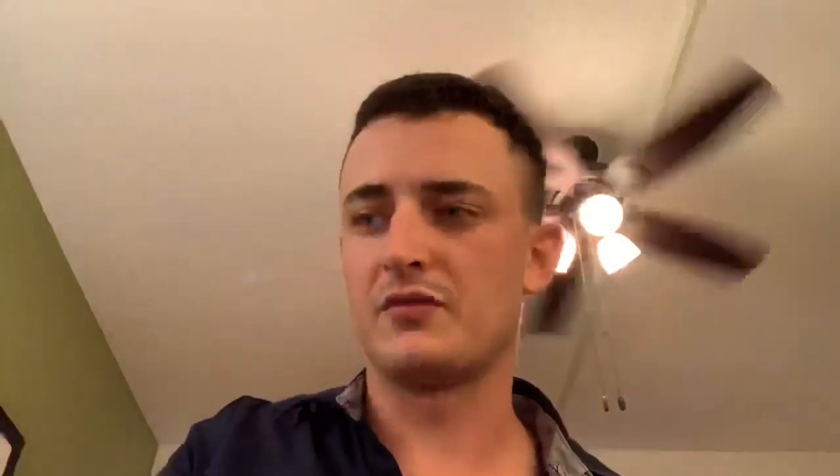Now these ones — the ones I'm excited about — these are the new tins, the new mini tins. They come with some newer cards. Yep, Sandpen — there's the artwork there with Mew. Still Ancient Origins and Crimson Invasion. And then we have Dragonite — cool Dragonite artwork. Same coin, and then Ancient Origins and Crimson Invasion.